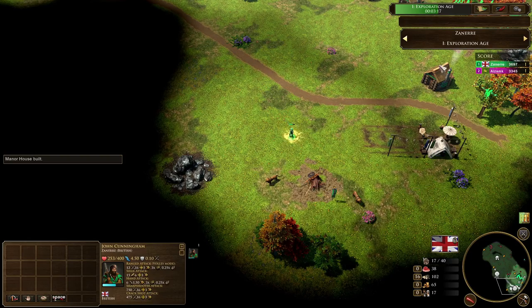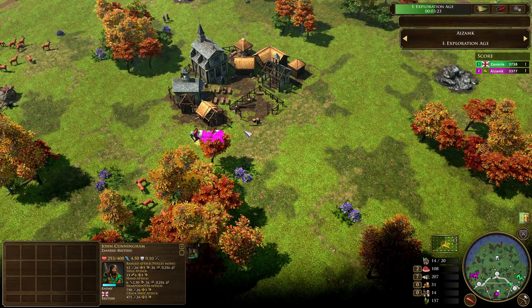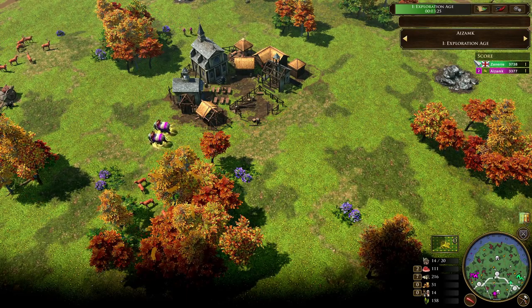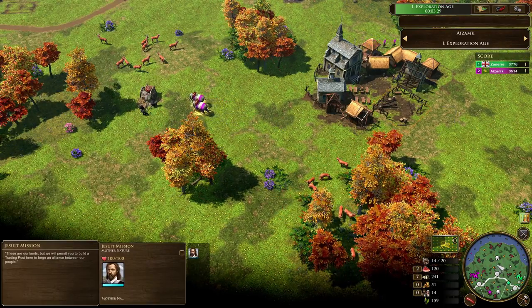Zanir now moving towards the south of the map, going to be eyeing off this 80 wood treasure. We take a look over at Azamk. There was a wood treasure around here — I think he did pick that treasure up. I must not have been paying attention, so apologies for that.